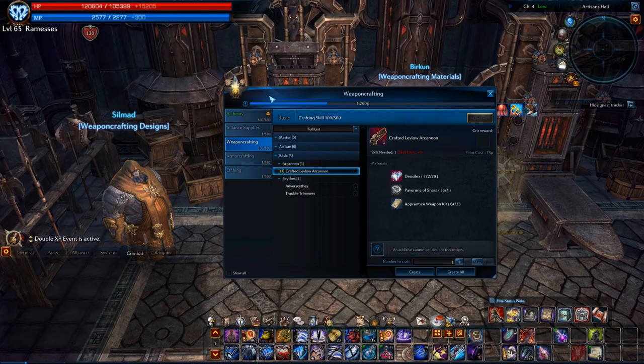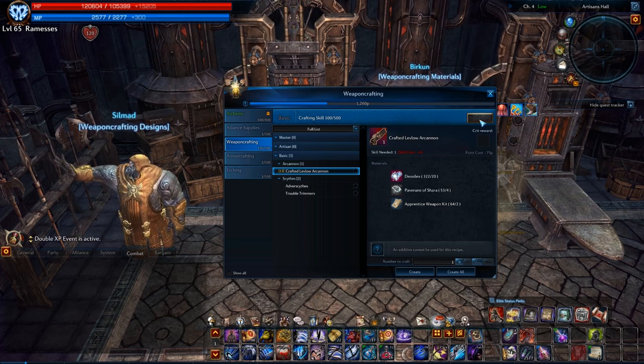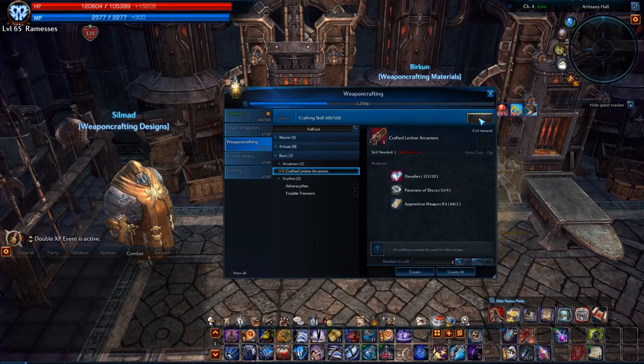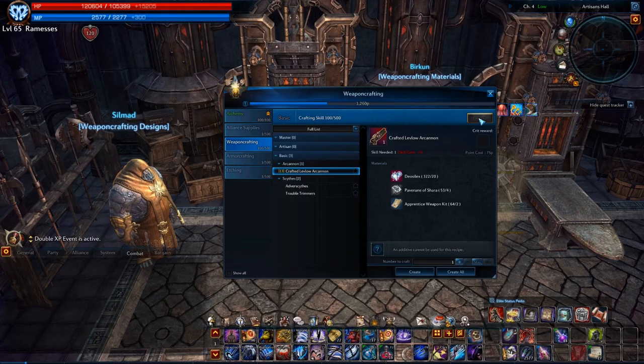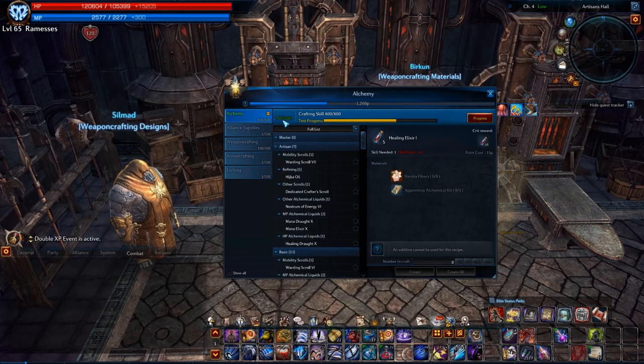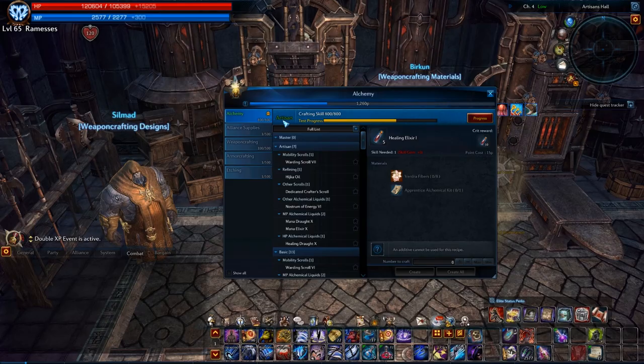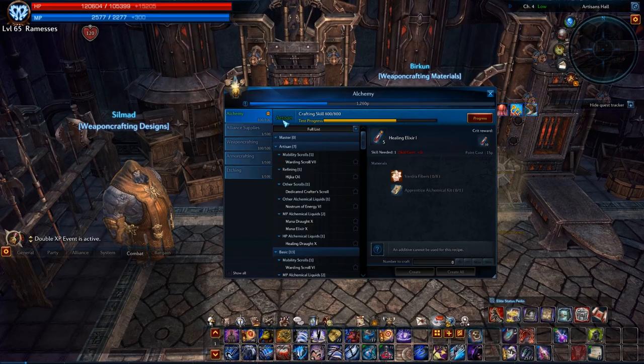The artisan test button will be located around this area. The artisan test will have various items you have to craft. Once you have completed all of the artisan test requirements, you will have earned the artisan achievement — like I have on this character for alchemy. Then you will be allowed to craft 500 skill level designs.